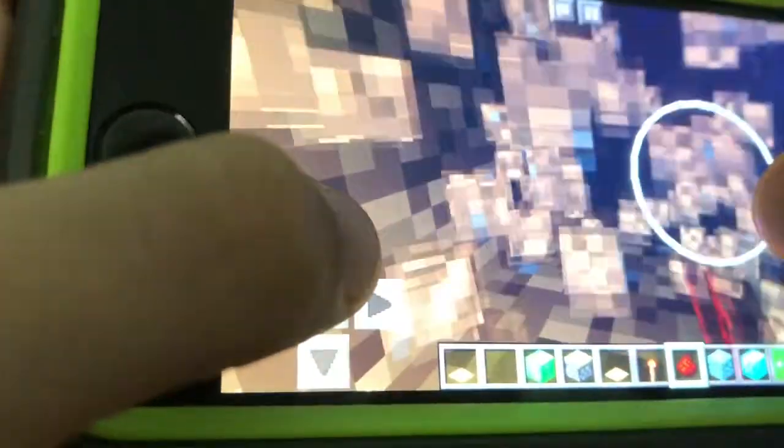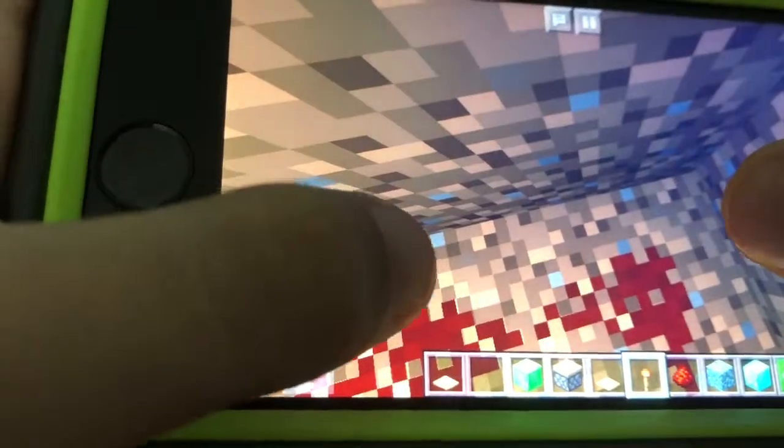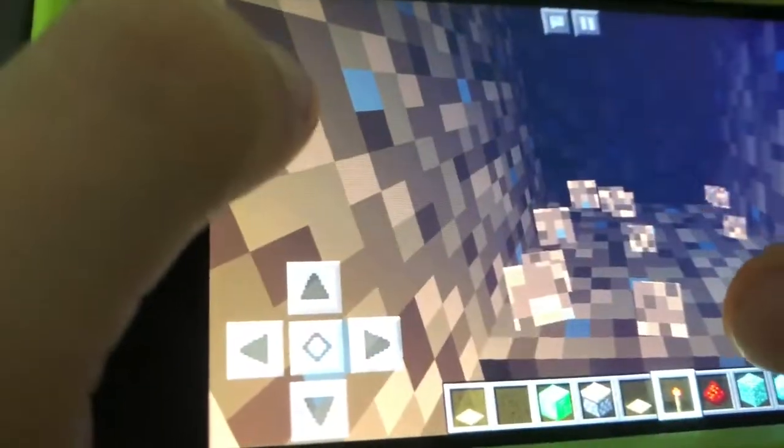Then you are gonna want to dig this block and place a redstone torch. Do the same thing to this side. Then dig that one down, put a redstone torch, and put redstone around.